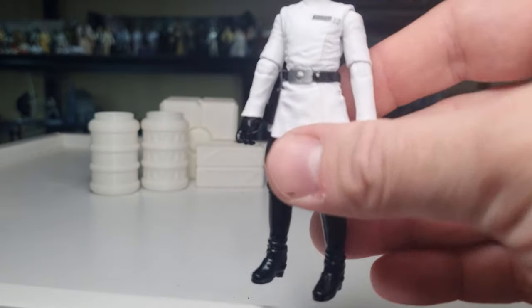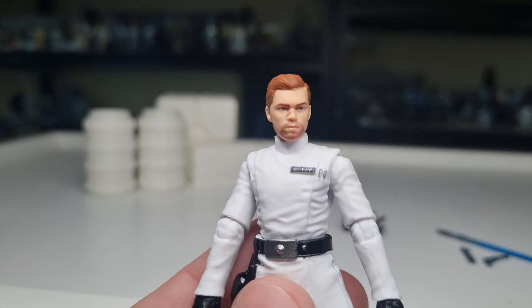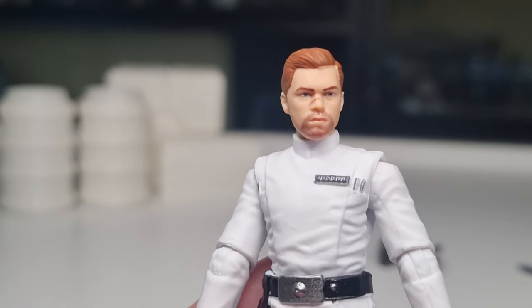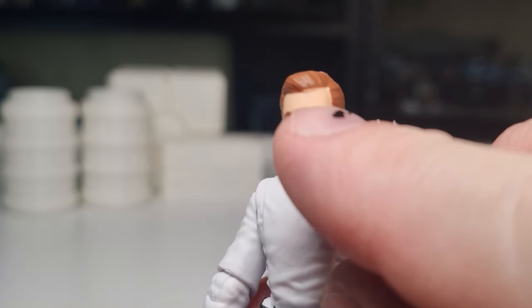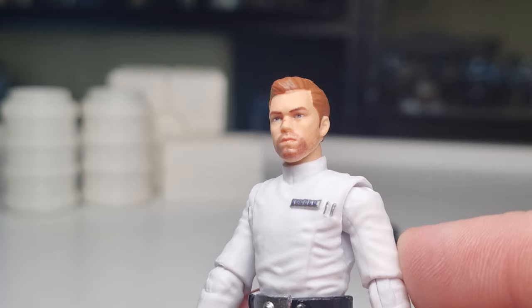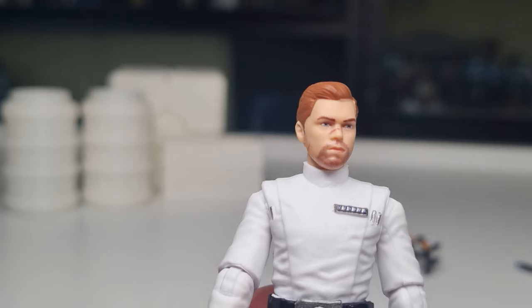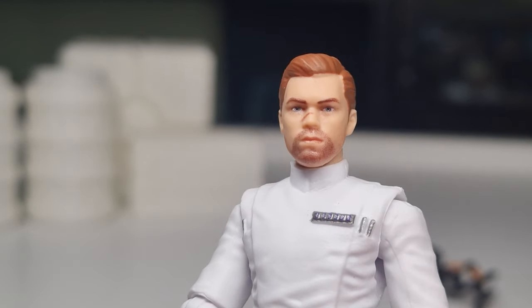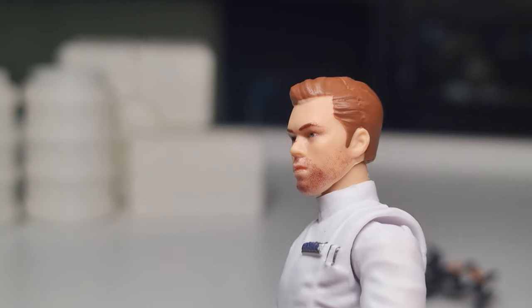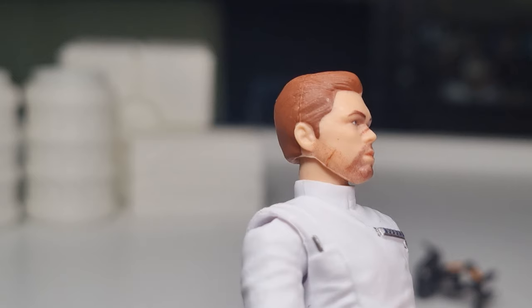Here we have Cal Kestis — he's looking pretty good. The head sculpt is exactly the same as before; you can see just on the top of the fringe there's a little bit of mispaint, but that's not a problem. He's got a little bit of stubble goatee on this figure.